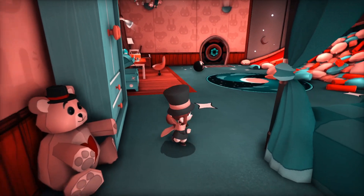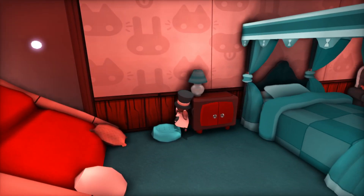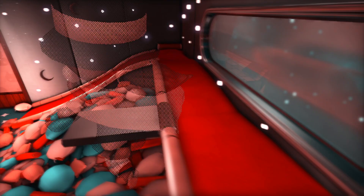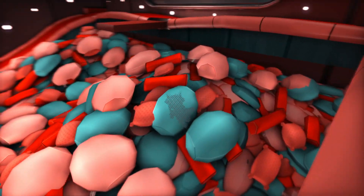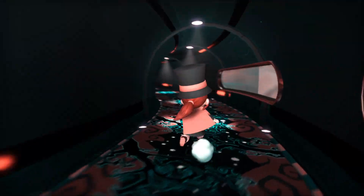I can just grab a bowling ball and toss it. Can I punch things for loot? I have four health - good to know. Wait, if I were to hide a secret, I would hide it in the area you can swim in. But I'm not seeing anything, so I guess we'll just play the game.